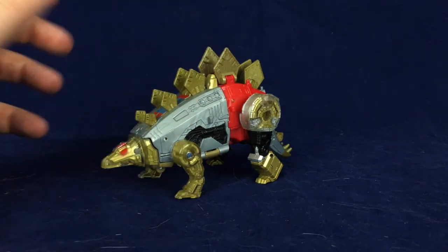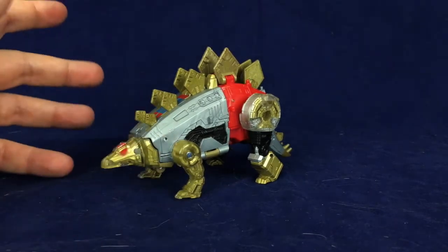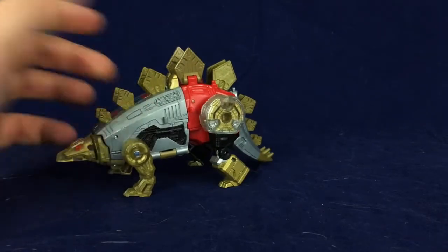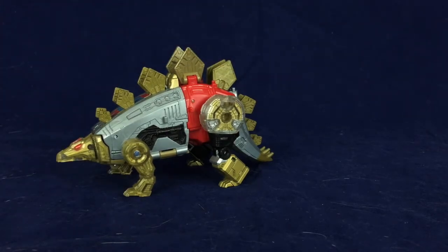His backside looks a little blank to me, kind of like how Sludge's torso looked blank in dino mode. But it doesn't bother me as much here because Sludge was just a featureless slab of gray — whereas Snarl has this big blank red spot that looks like he's wearing hot pants, but then he's got these plates going all along his back. So I think it works out pretty well. Let's say goodbye to the dinosaur mode and hello to the robot mode.